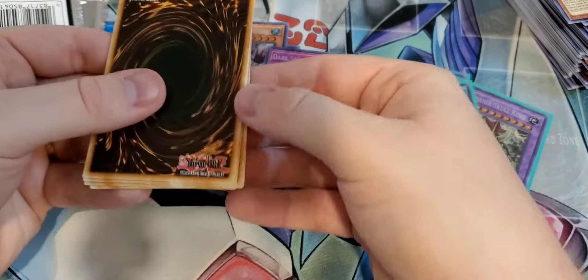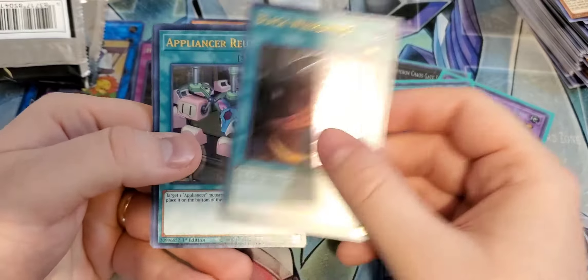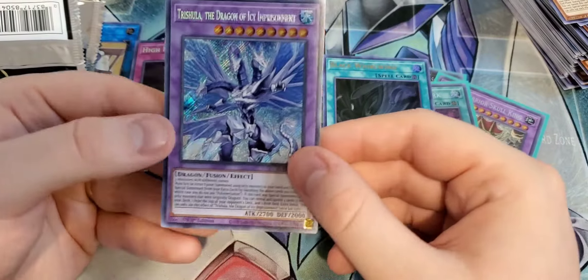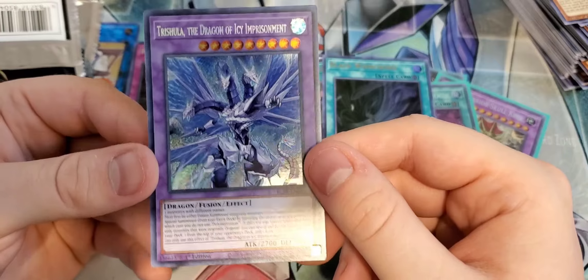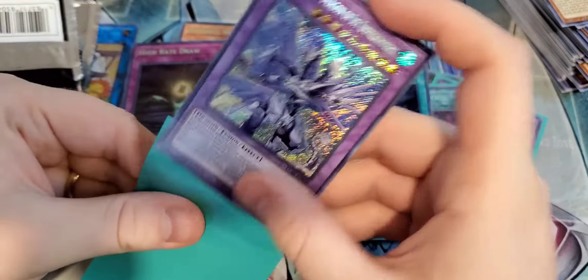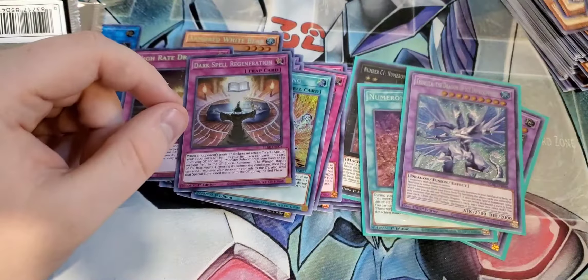And then we got Armored White Bear — I think he might be new. He is actually pretty good. If it's Normal Summoned or Special Summoned while a Synchro Monster is on the field, you can target one field spell in your graveyard and add it to your hand. And if it's destroyed by battle or by card effect and sent to the graveyard, you can Special Summon one level 4 or lower Beast monster from your deck or graveyard, except him. Pretty cool card.